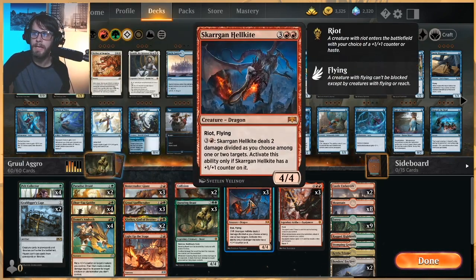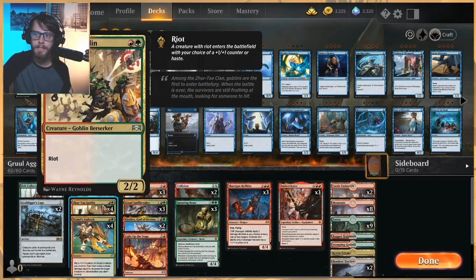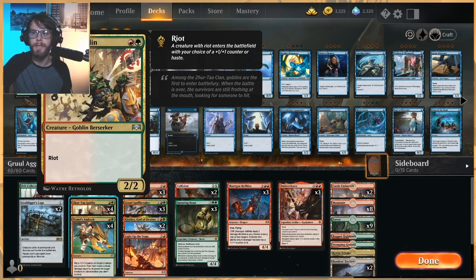We're not really trying to ramp but Paradise Druid does give us a way to kind of get up to maybe a Questing Beast or Skarrgan Hellkite pretty quickly, which is nice. We have Zhur-Taa Goblin — this is just a 2/2 for two but it does have Riot, so we either give it haste or a +1/+1 counter, and depending on the situation we can really get in for a lot of damage. Most often we want to go for the counter but it very much depends on what we're up against.